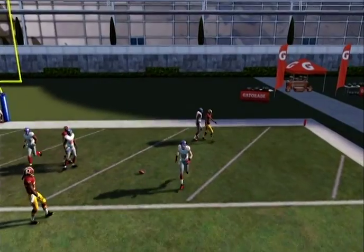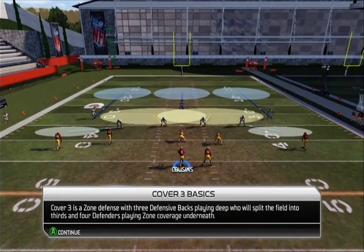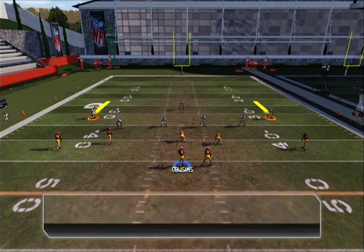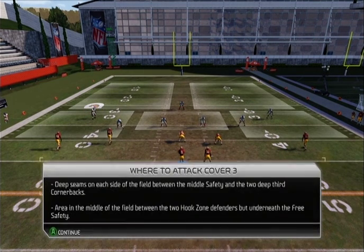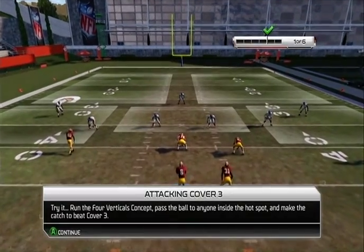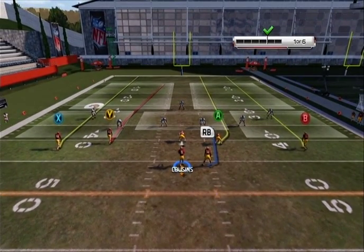Cover 3 — so Cover 1, 2, and 3. Deep safety, deep corners. I guess we can throw to the sidelines or in the middle. Verticals will work — we can throw to Y or A.